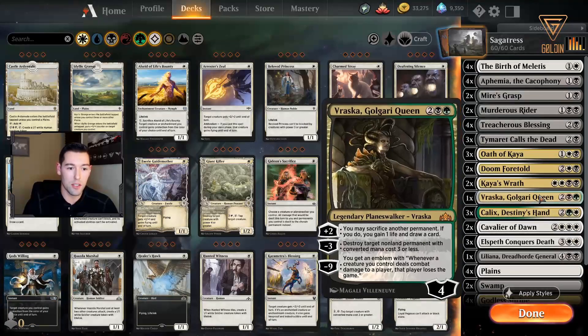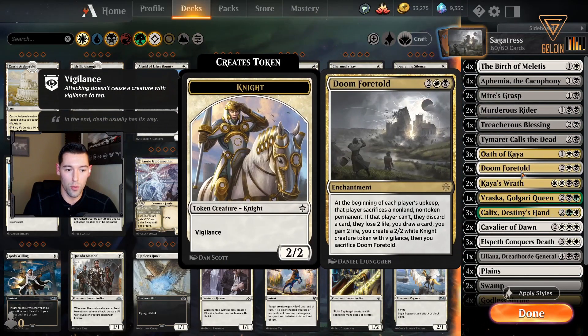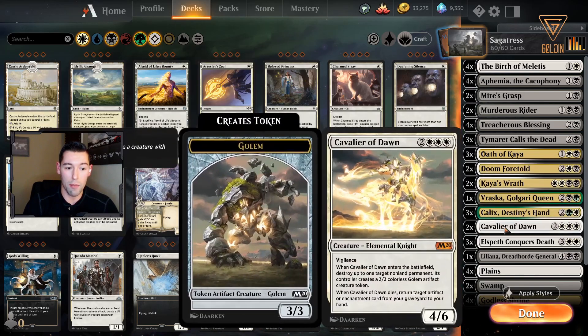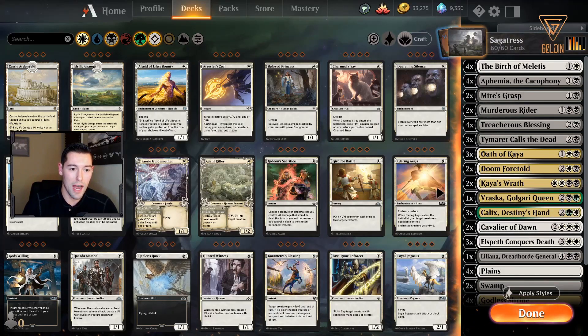The rest of the deck includes removal: Myris's Grasp for enchantment removal, Kaya's Wrath, and Doom Foretold — which we've played against before and it's a very powerful enchantment with a lot of different uses. I also put Cavalier of Dawn in there; it's a good top end that allows you to recur enchantments from your graveyard if it gets removed, and it serves as another source of top-end removal that leaves a creature behind with additional effects.